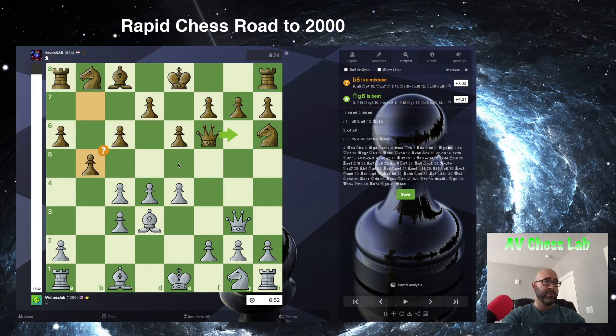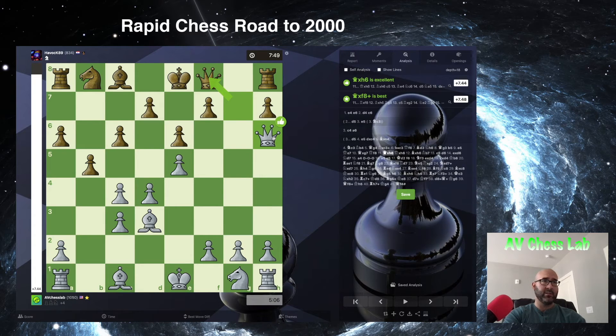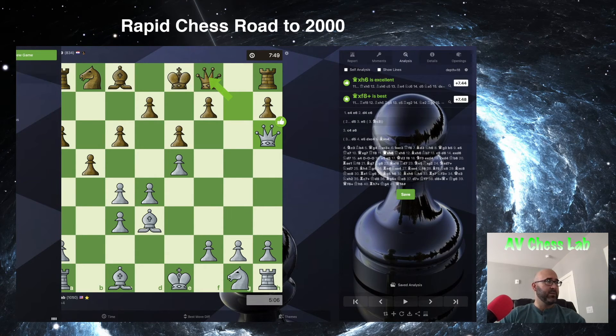Here he blunders with b5, because now he loses a full piece after the move e5. The computer is already giving me a huge advantage of plus 7, which is more than a whole two-piece advantage. This makes sense — just looking at these three pieces here, they cannot move, which already gives me an advantage of plus 3 alone. And we're about to win this knight as well, as we did in the game. After Queen to e7, we took with Queen to f8, and we ended up taking the piece. From this moment on, I don't think we need to evaluate any longer. This game was a pretty easy win from start to finish.